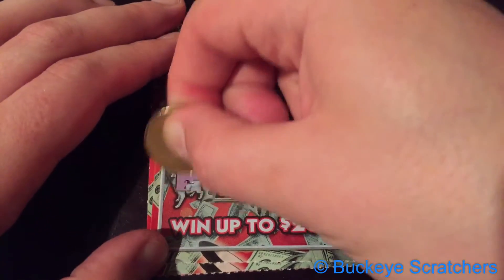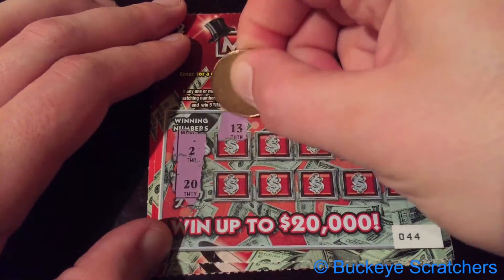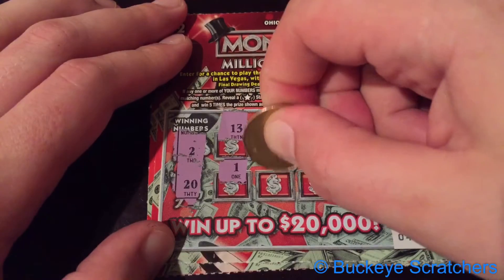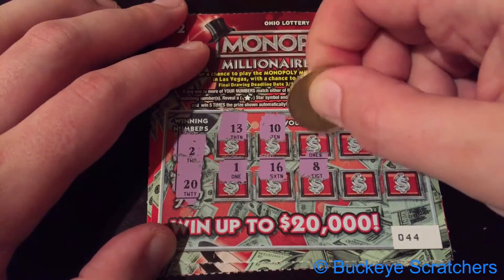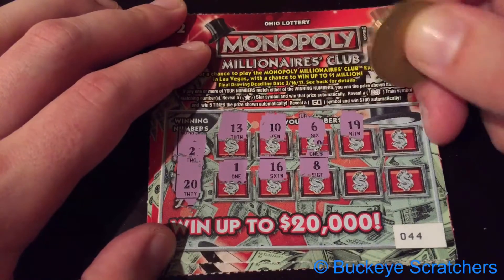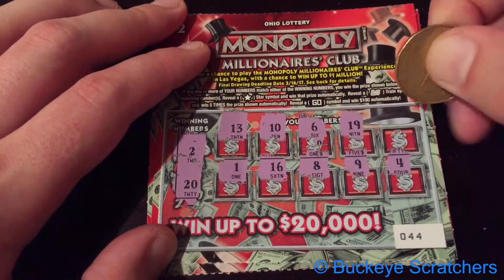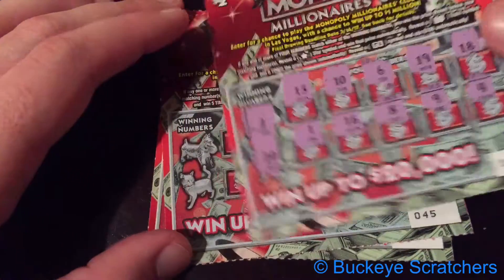Winning numbers this time around are 2 and 20. So let's see, we've got a 13, a 1, a 10, a 16, an 8, a 6, a 19, a 9, a 4, and an 18. So 0 for 2 so far.